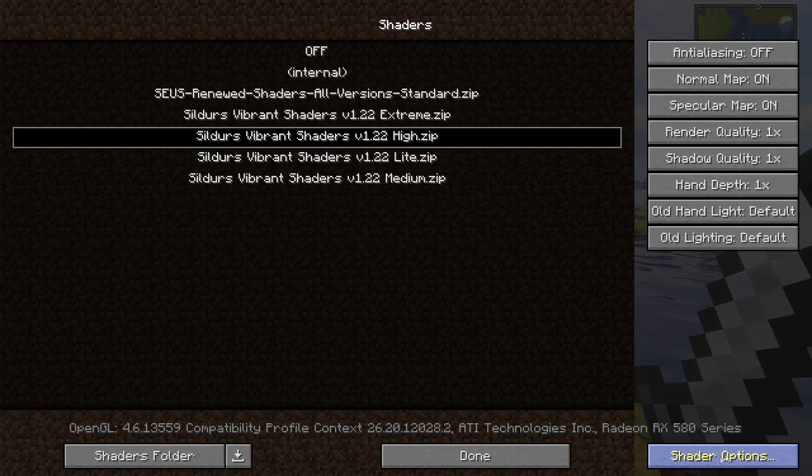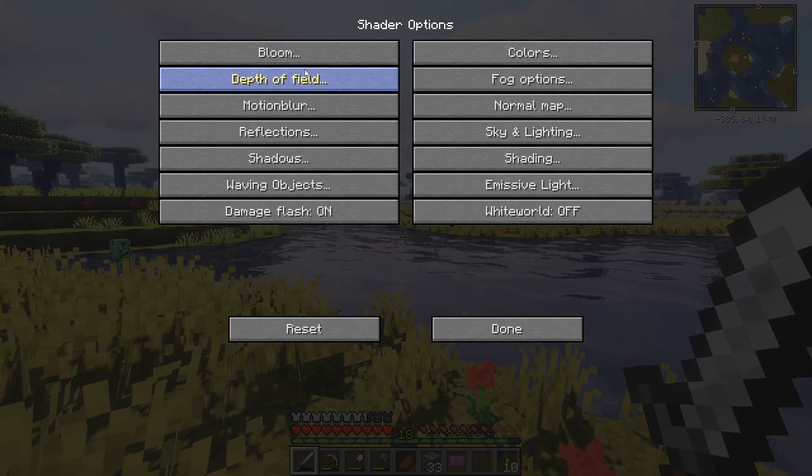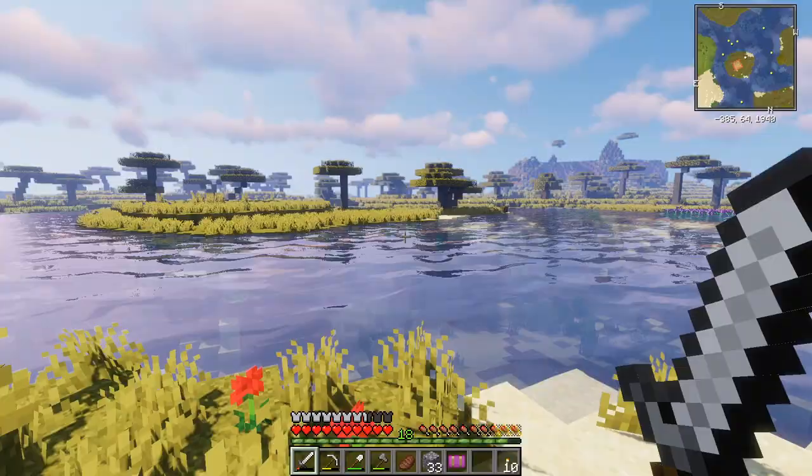If we just go to shader options and to motion blur, you can see it's set to off. So I don't really know what to do about that. If you've got any suggestions that I can play around with to make it a little less strenuous on your eyes, then let me know and I can change that for the next episode. But as of right now I'm not really sure what to do about the motion blur issue, so hopefully you don't mind.